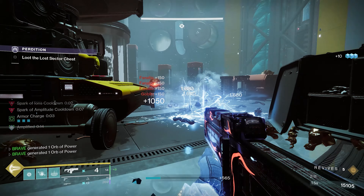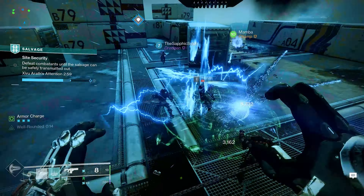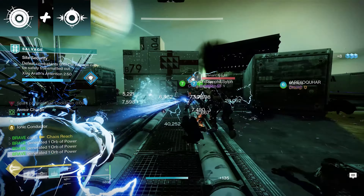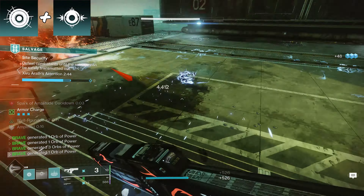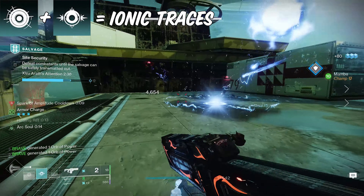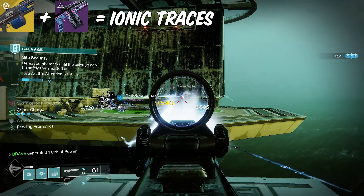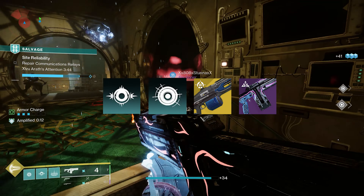This has one of the simplest gameplay loops of any build I've created. Before any engagement, I use my grenade and melee ability — getting kills with those generates Orbs of Power and creates Ionic Traces. Picking up Ionic Traces gives me ability energy, and getting kills with the Iterative Loop or Thunderlord spawns even more Ionic Traces. Since we're wearing the Fallen Sunstar, any Ionic Trace created with our melee, grenade, or Arc weapons travels faster to us and gives us additional ability energy.